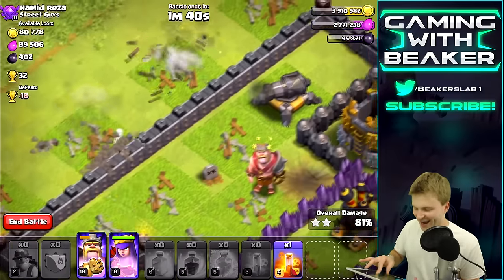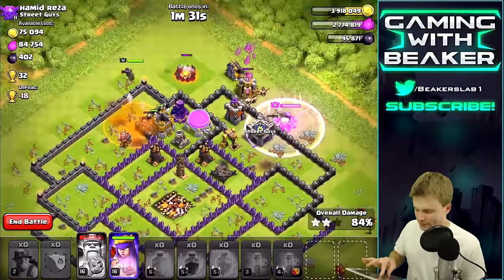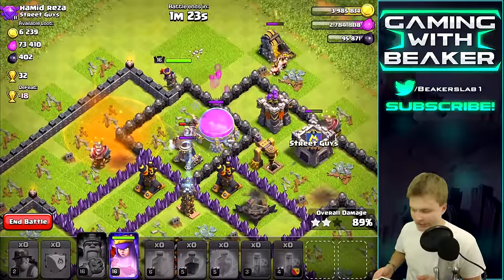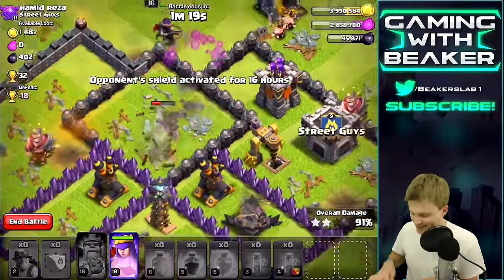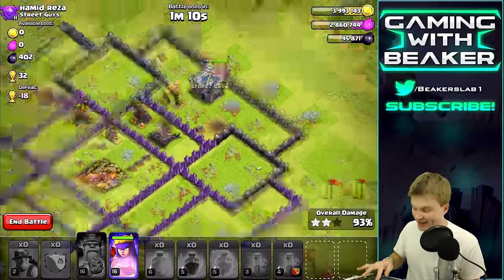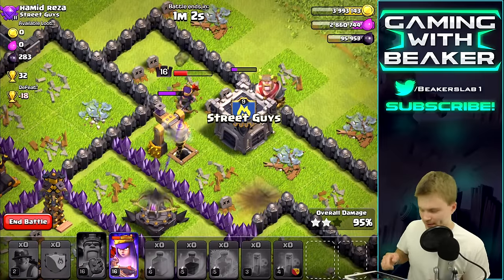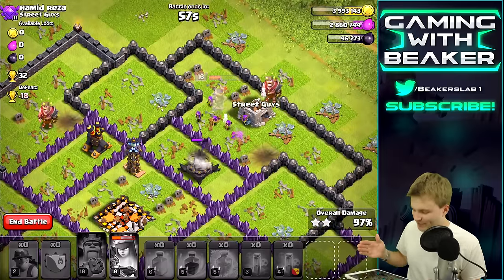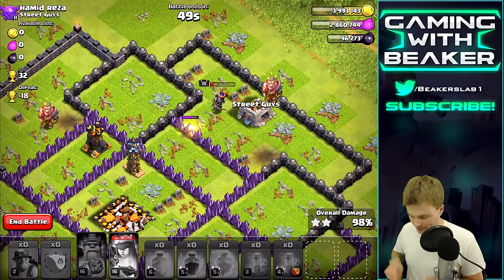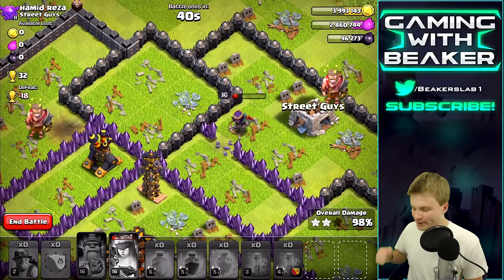Get the queen in there, go! I think we're actually gonna get this - I can't tell how many miners are left. Oh it's gonna be so close. King is dead, that's definitely gonna hurt. I hate that Expo - I wish I had sent the queen in, she could have killed it. We got 97% and all the loot. Queen ability go! We're never gonna get that Tesla. That sucks, we're so close.